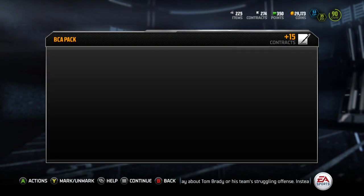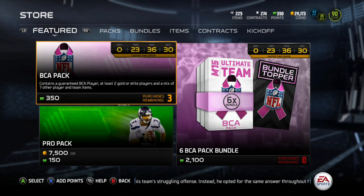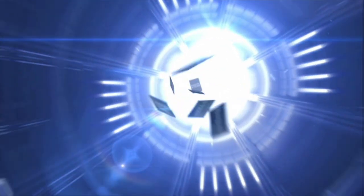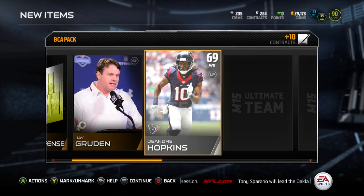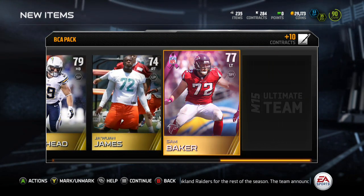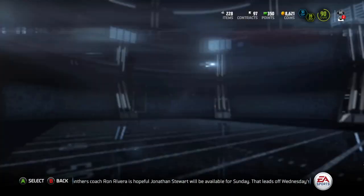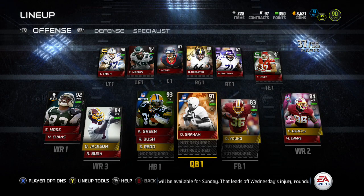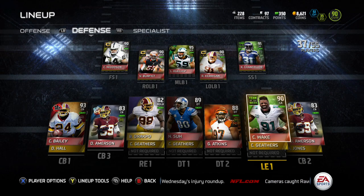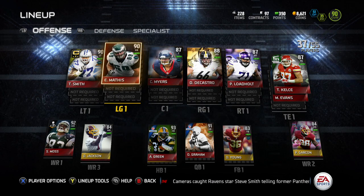I went and bought Pierre Garcon, the pink edition, to add to my team because we need some receivers. I officially have a little more Redskins-based team now at the receiver position, as you're going to see. We can grab one more pack — and that's that pack opening. Let's go to what's really good here: my team, the new and improved team. Actually, I don't know if it's improved given what I paid for it — that was a boss.